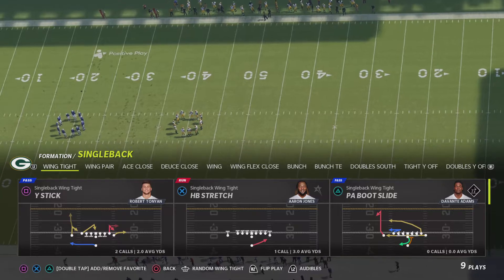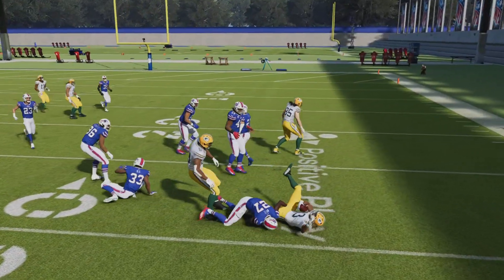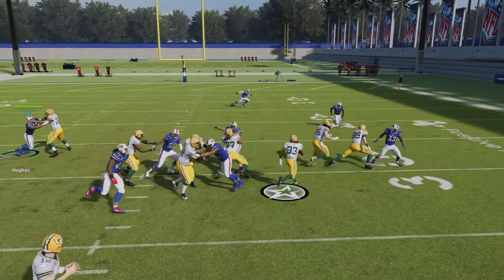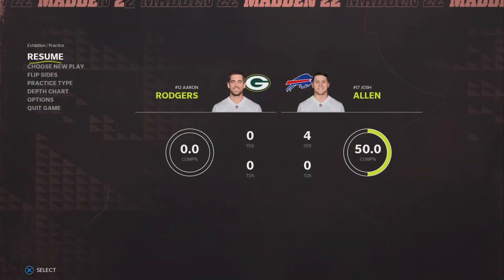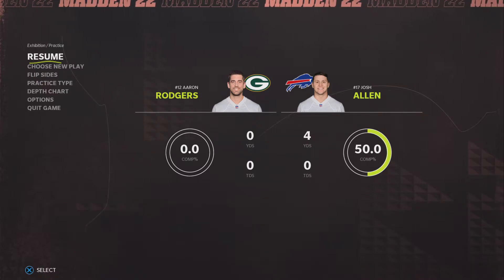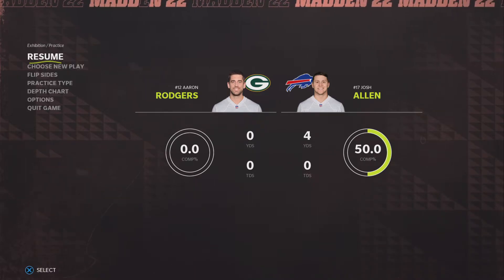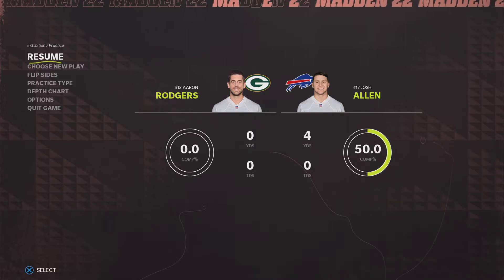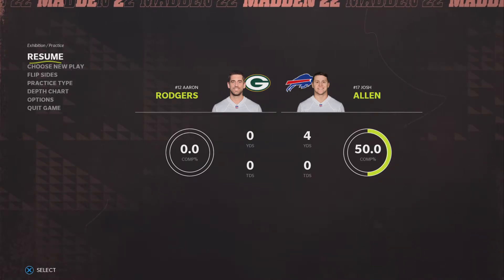So let's say he runs for one play. Look what happens — running the wrong formation on that play. You know, playing against the computer in Madden 22, if I at least know what formation the computer is running, then I can play evenly. But if I have no idea what formation the computer is running, and the computer runs four wide receivers and I'm running a three-four defense, I'm completely mismatched.